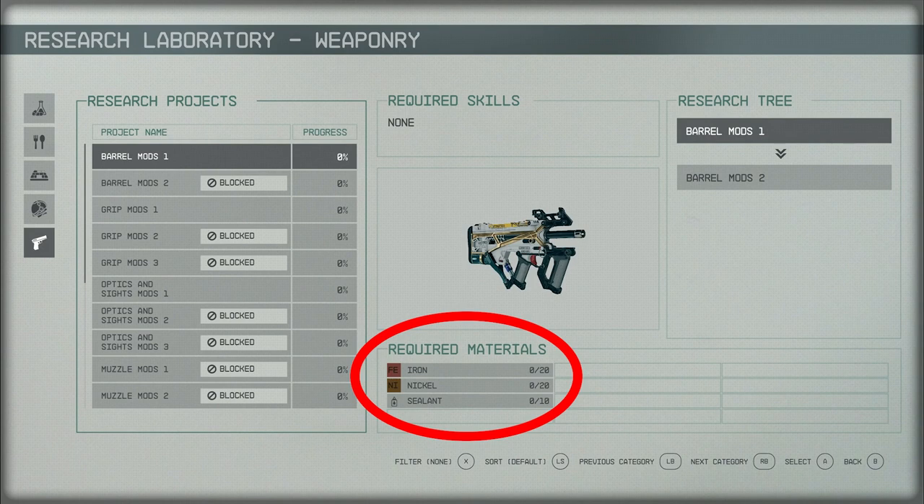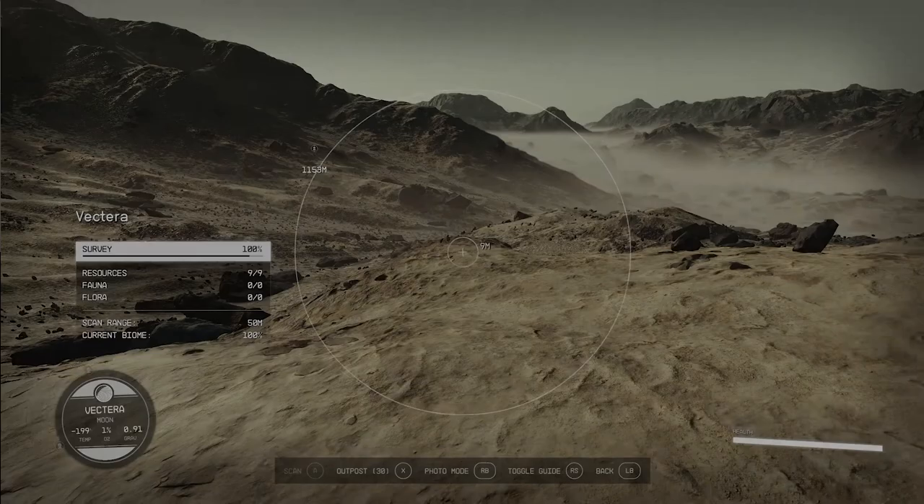When setting up an outpost, resources are going to be critical. In this scene you can see the surveying area — there is a nine out of nine resources listed in the survey, which tells us that there are nine essential resources, possibly to the game or at least this place. Placing your base on a spot like this one could be super important, as you may have the ability to gather all nine resources in this area through other mechanics.